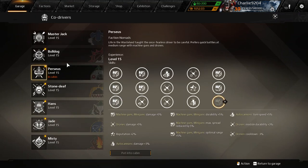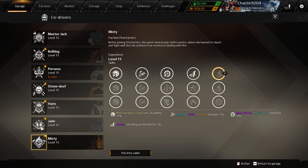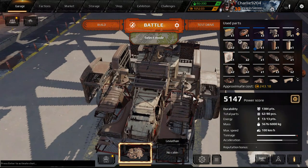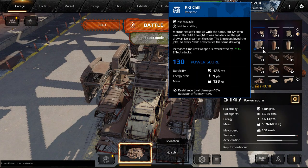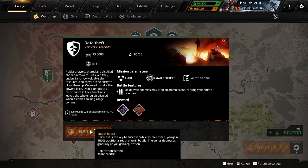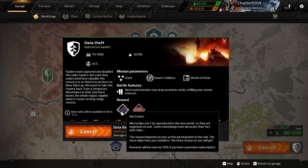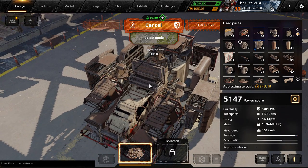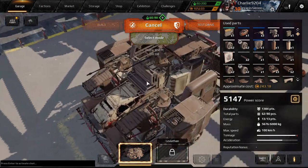Last time I just put an irrelevant co-pilot just to show you that it's efficient even if you don't have Perseus level 15. So here it's not gonna do anything — it's like I didn't have any co-pilots at all. So that's it, let's go, let's smash some bots and get some electronics.